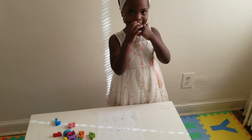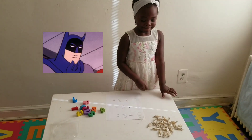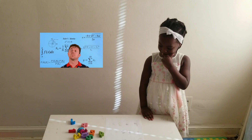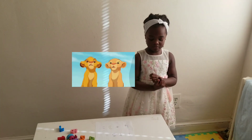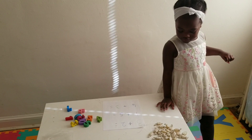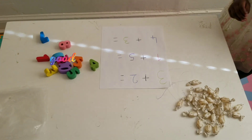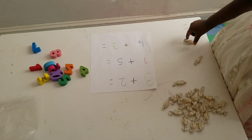Good job. So do you want to do the first one? Can you do the first one? Yeah. Okay, so what do you need? What is the first one, baby? What is the first one? What do you need? Yes, you need to count. What do you need to count? 3 candies. You need 3 candies. Good job. Go ahead. 1, 2, 3.